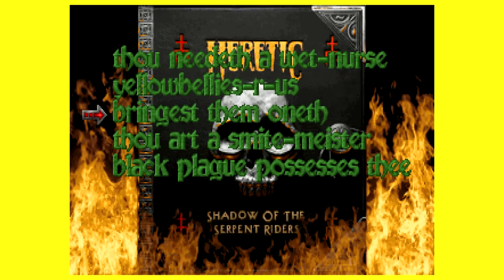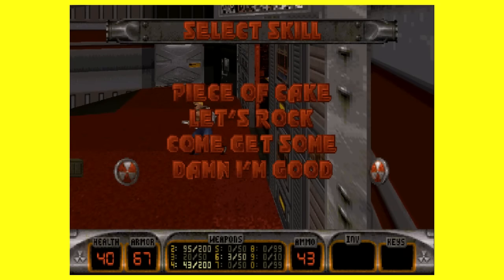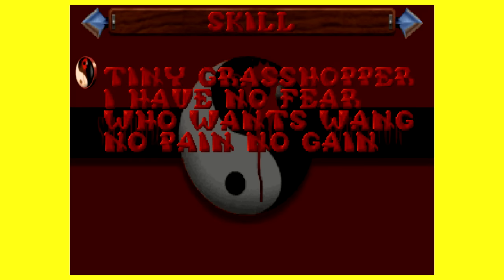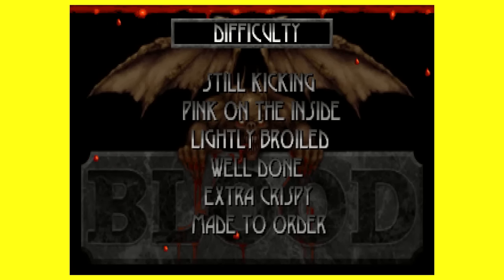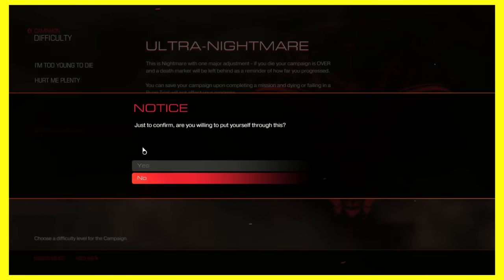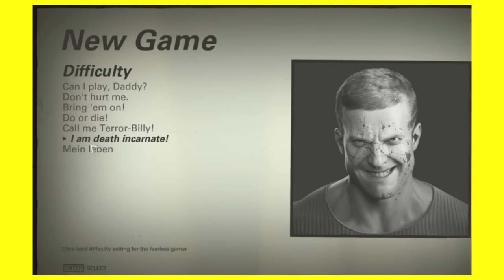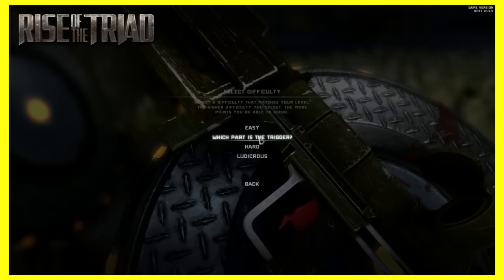Many other FPS games in this era had creative naming schemes for difficulties too, such as Heretic, Hexen, Rise of the Triad, Duke Nukem 3D, Shadow Warrior, and Blood, to name quite a few. Some of the more recent additions to each of their series keep this trend alive as a sort of throwback, such as in Doom 2016, Wolfenstein II: The New Colossus, and the 2013 remake of Rise of the Triad.